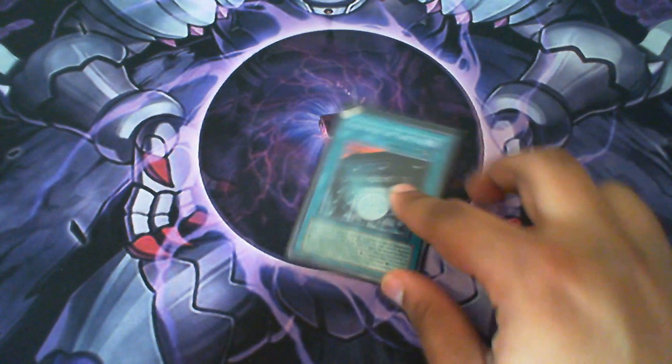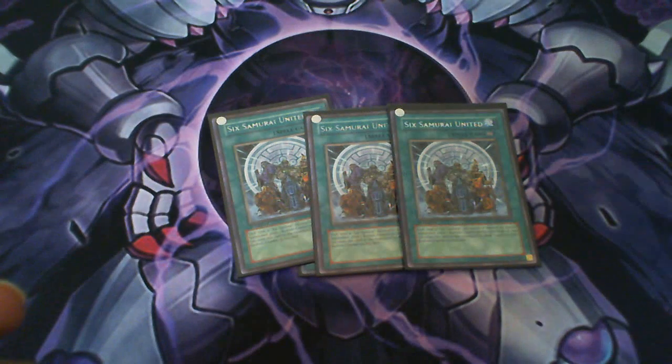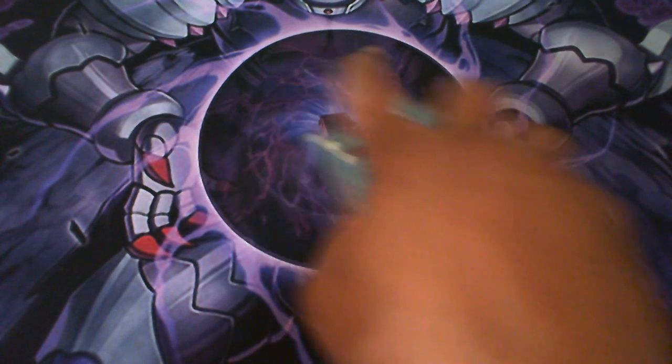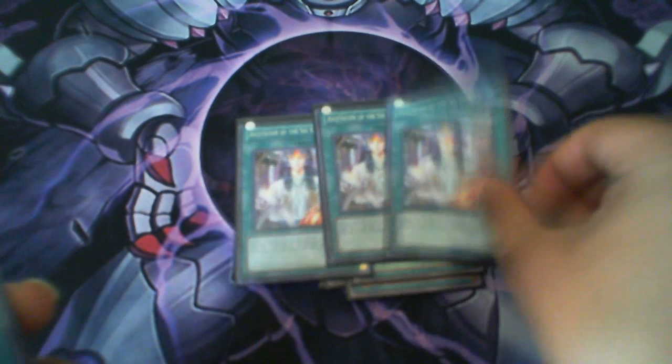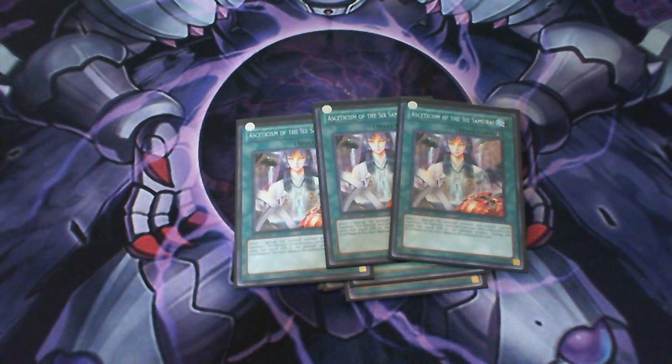On to the spells: one Gateway of course because it's broken. Triple Samurai United — this card's your draw engine right there. Triple Asceticism — I want to talk about this card because it's really that good.